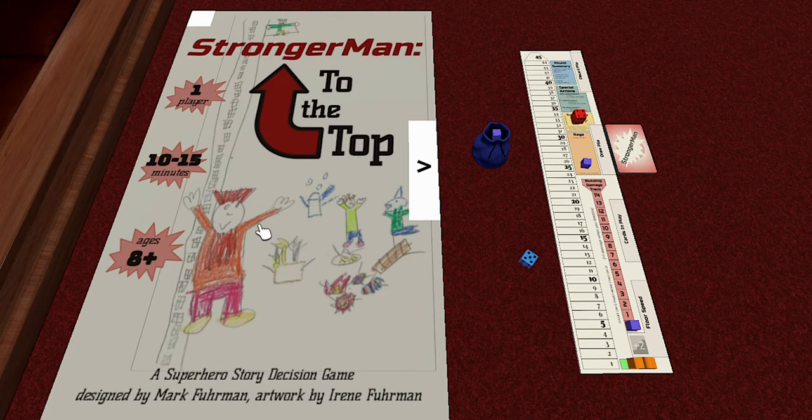Stronger Man is essentially the same kind of person as another superhero from the Marvel Universe - somebody who gets angry all the time, smashes things. He's got a bit of a temper, but in the words of my son, he's stronger than that. He's the same guy, only stronger.